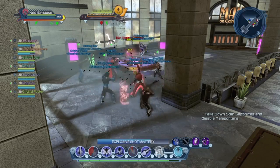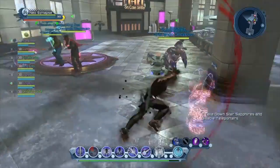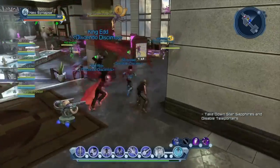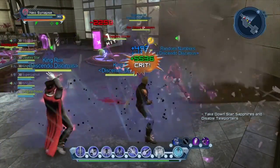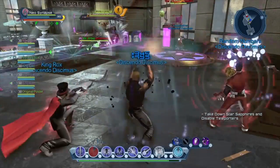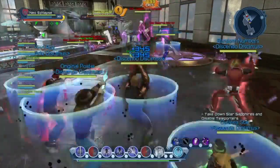For Munitions, Small Package — one of the powers — had its damage against enemies with low health increased. So if you hit an enemy with Small Package and their health is already low, the amount of damage inflicted now increases with closer ranges.